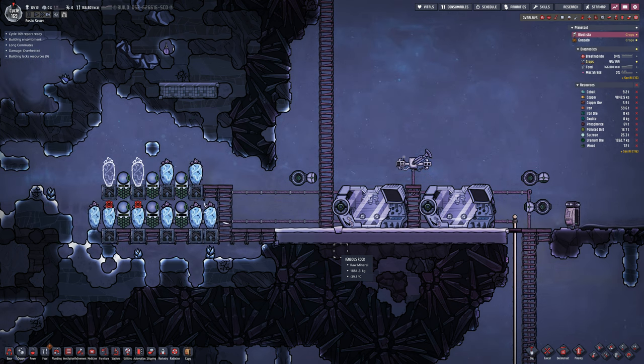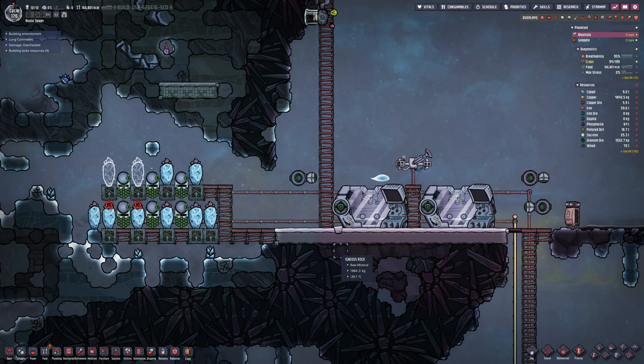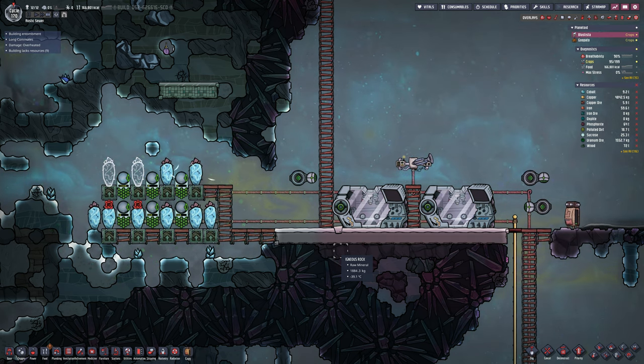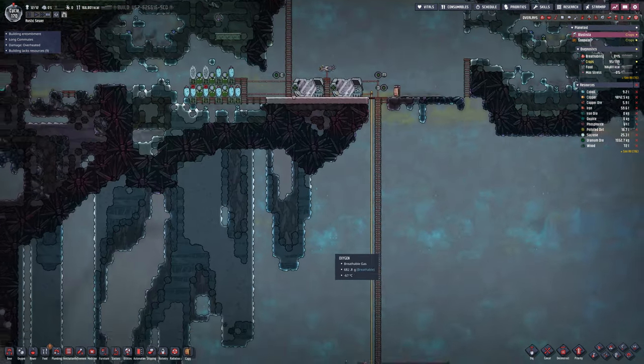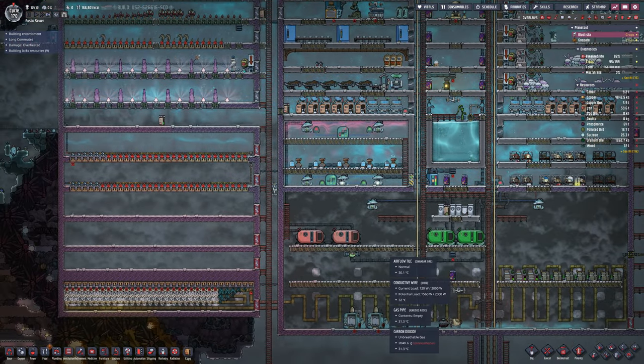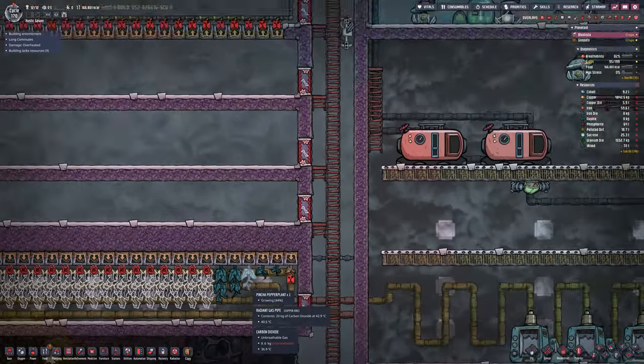Yes, I know automation - you've seen me do automation before. But let me know your thoughts, other than it being a bit dangerous for the duplicants. They're not needed right now because both are at 100. Of course if I had the rad storage, it would be fantastic to store those 1000 rads. To be honest I could also go for more machines and it would store more of it, but it's a bit excessive at the minute in terms of speed.